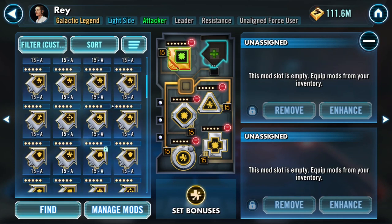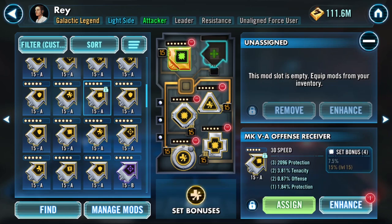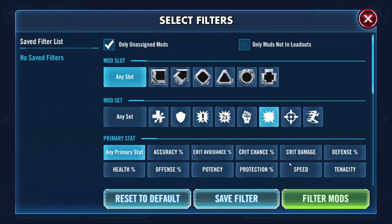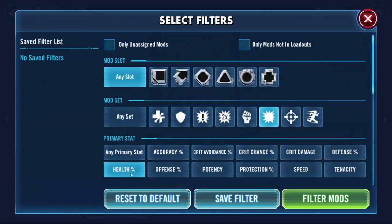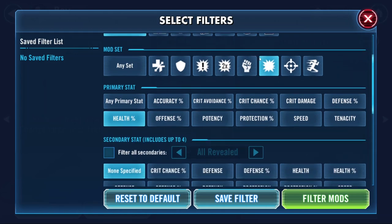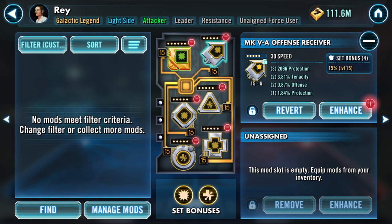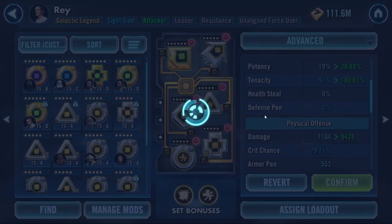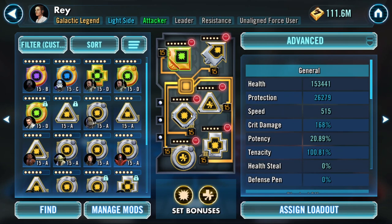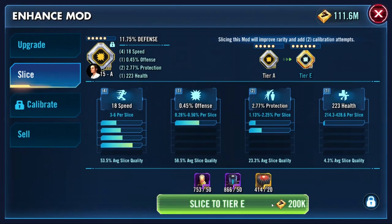I was thinking about a speed mod here. I don't have any health percent offense mods with primary status health percent - I just don't have them. I would love to put a 16% health increase on here and get like 25 speed as a secondary, but obviously I don't have that. We're gonna just rock with this - take her to 515 speed and 150k health. Offense is going up to 9.4k - we're not done, this is gonna get better because we're gonna slice now.